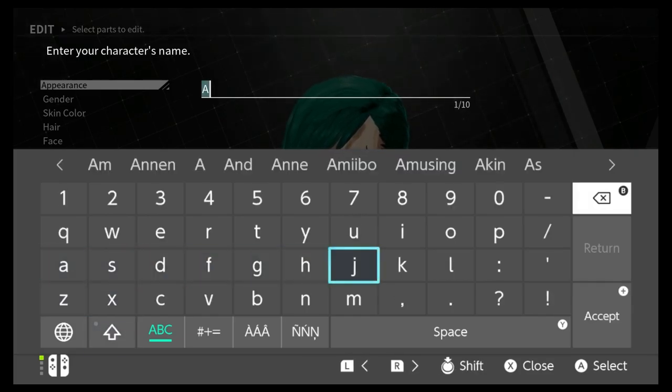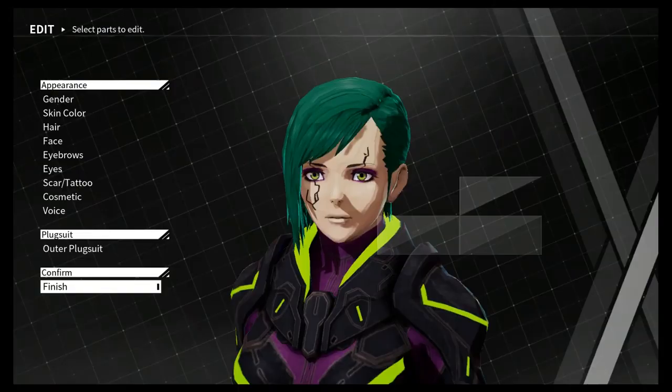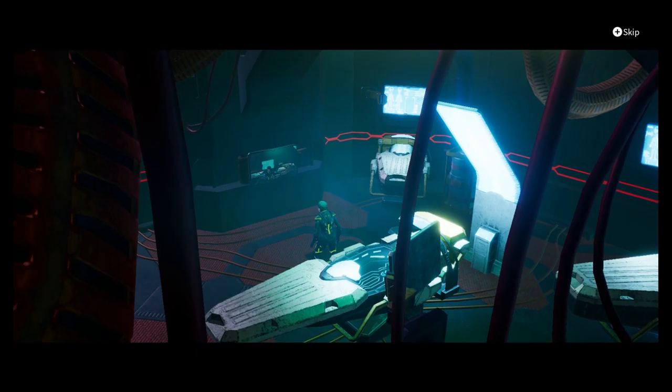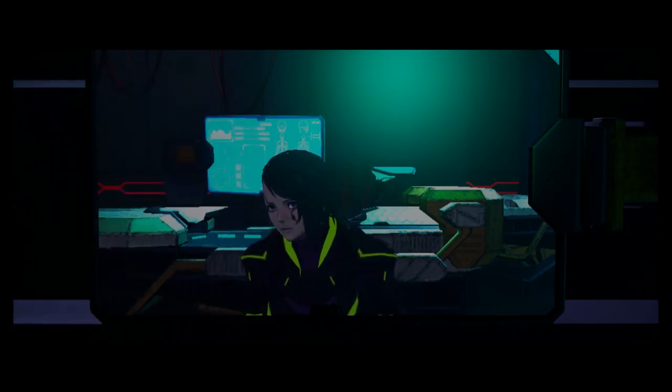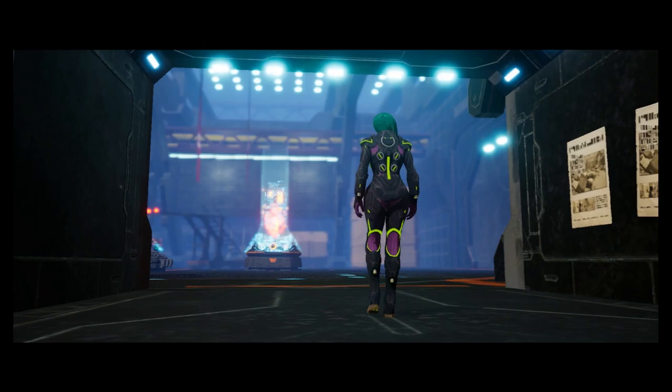This didn't take as long as the Code Vein one. I feel like I like this one more just because it's a little bit simpler. While the Code Vein one is full of presets, it's still slightly more involved to the point of too much, especially if some of those things are just going to be changed in-game anyway. So it's like, why not just give me the default? Really, the accessories were where Code Vein's character builder sort of killed it.